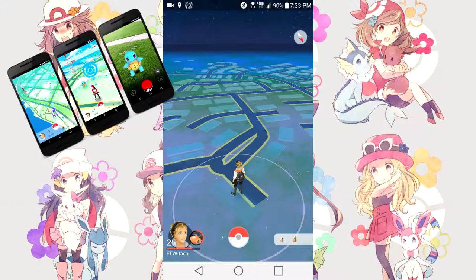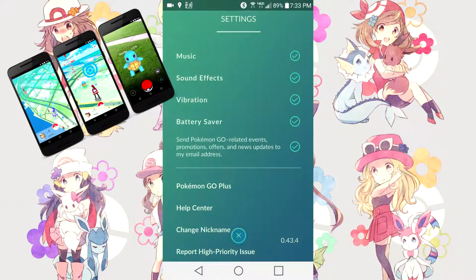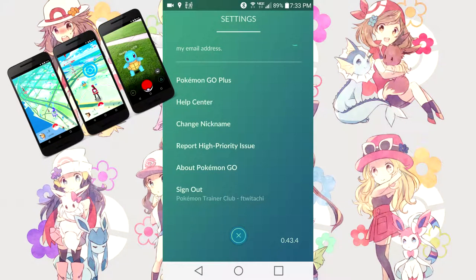So to recap: the avatar is on the bottom left, the compass is on the top right, and nearby Pokemon are on the bottom right. In the middle you've got a Pokeball — clicking this is where you'll do most of your things. Click on settings and it gives you options for music, sound effects, vibration, and battery saver — always be sure to turn that on. There's also options for sending Pokemon Go event emails, Pokemon Go Plus support, changing your nickname (you can only do that once), reporting issues, signing out, and the current app version.